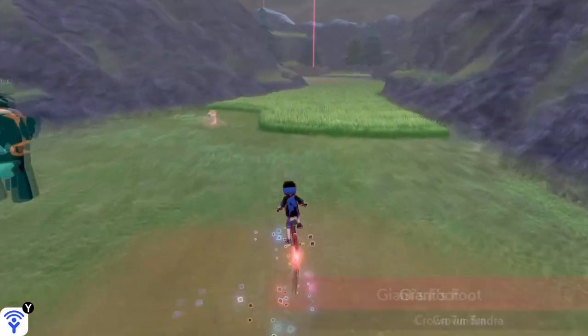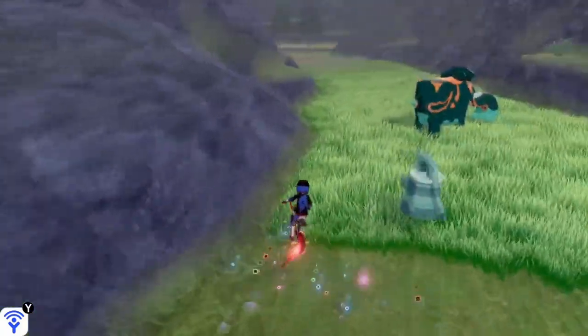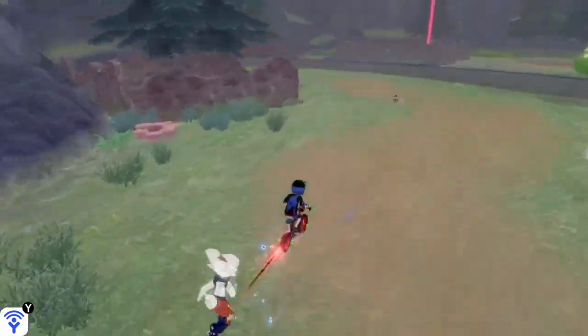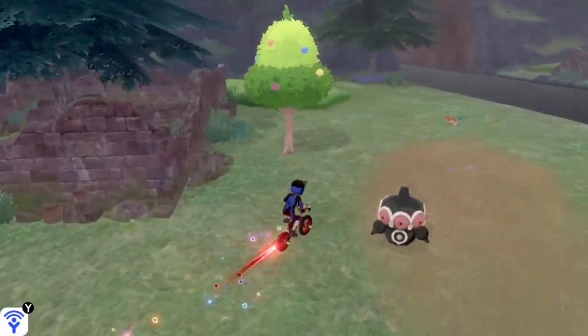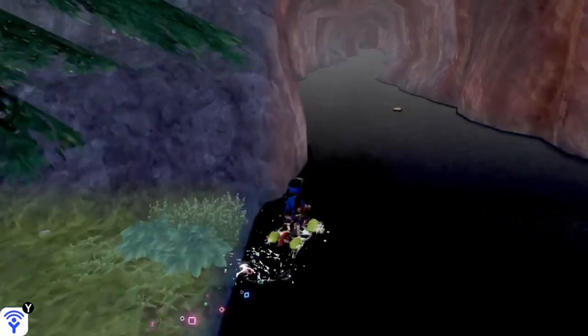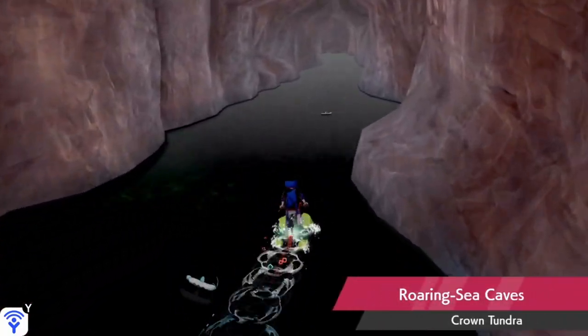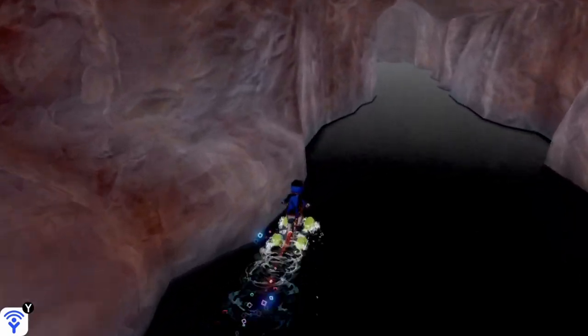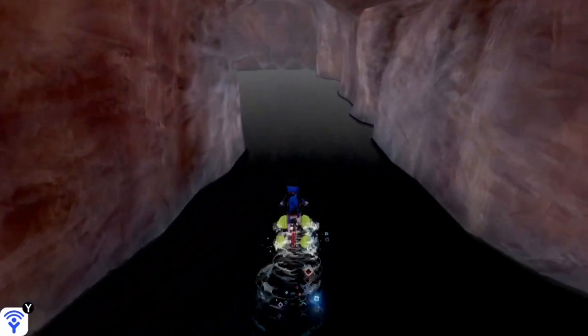There'll be a lot of Pokemon here that are huge, like Copperajah. Just try to stay on the left side to avoid all these, or spray a repel — do whatever you want. And then you'll see this stream of water up here going down into the tunnel. Now just go into the tunnel and follow my path. You're going to go straight for around probably 10 seconds, and you could dash on your bike to make it a bit quicker.